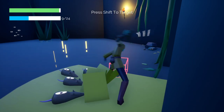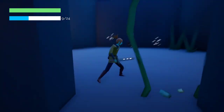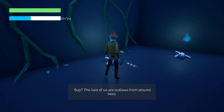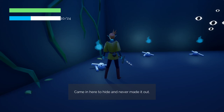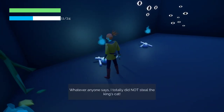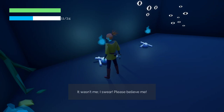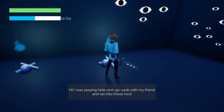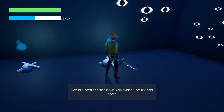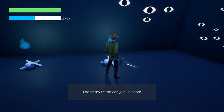They didn't all die. Just swing the sword. Are the wisps the number thing? It is. The two of us are outlaws from around here. Came in here to hide and never made it out. This guy stole a cat and I committed high treason. Whatever anyone says, I totally did not steal the king's cat. It wasn't me. I swear. Please believe me. Hi. I was playing hide and go seek with my friend and I ran into these two. We're best friends now. You want to be friends too? I hope my friend can join us soon.